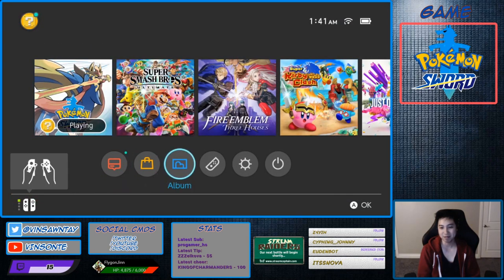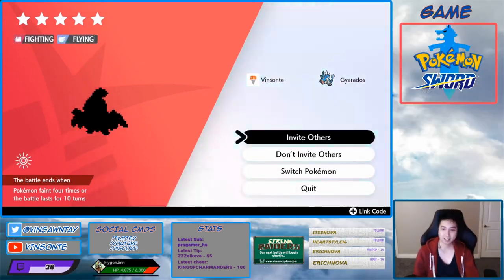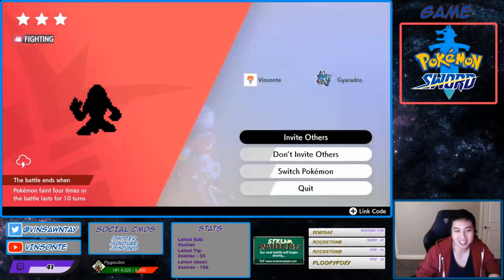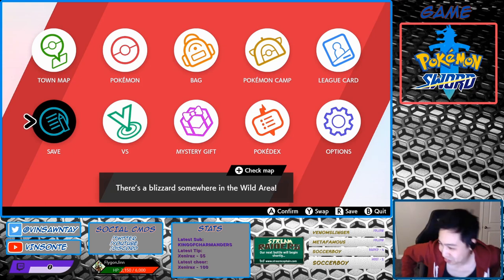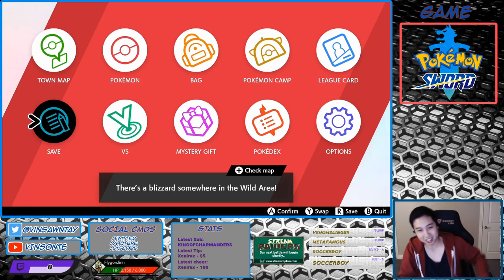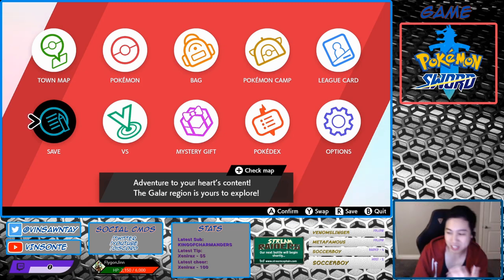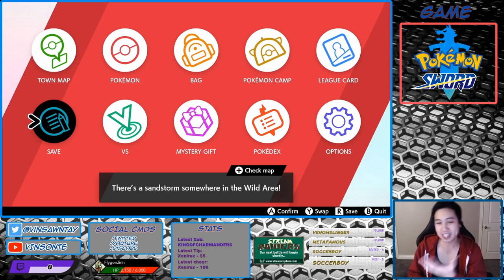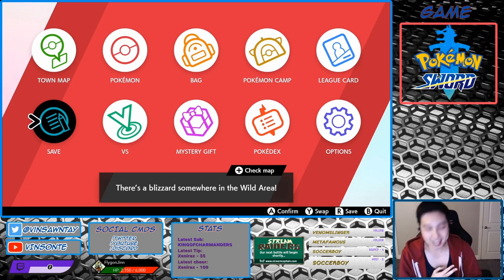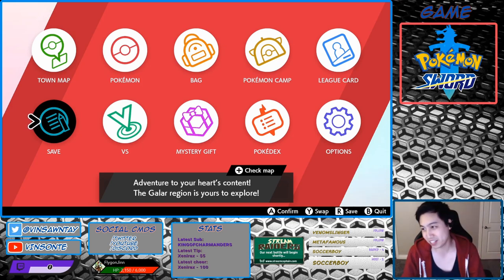I'll see you guys when I get Sirfetch'd. Plot twist — I kind of lost the VOD of me trying to spawn more and more rerolls for Sirfetch'd. It's not worth it; I couldn't get it to spawn in those dens. But it's supposed to spawn there. I do already have a Farfetch'd with the hidden ability, and I already have a Sirfetch'd that I spawned before — but it doesn't have the hidden ability. So you're better off either getting lucky, joining someone else's raid, or having someone breed you one. I do have one, so feel free to tune in to my Twitch stream — I will breed you one if you guys need one. Let me know.